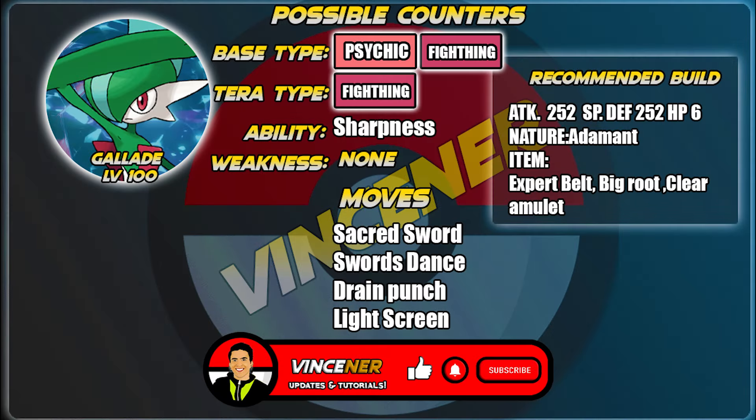The final counter is Gallade, which also doesn't have any weaknesses from Blastoise's moves. The Sharpness ability boosts the power of slicing moves by 50%. For moves: Sacred Sword for STAB, Swords Dance to raise Attack, Drain Punch for survivability, and Light Screen to lessen special attack damage from Blastoise.